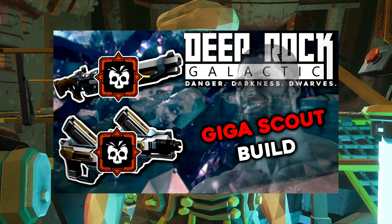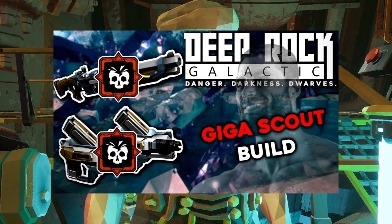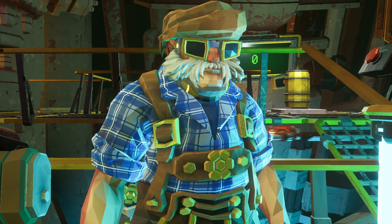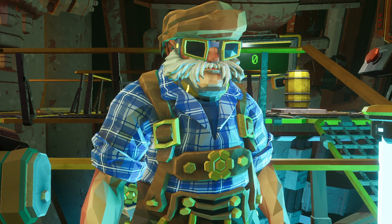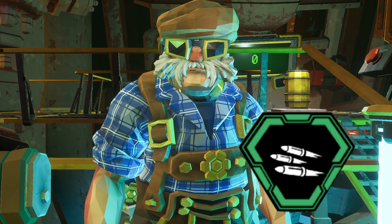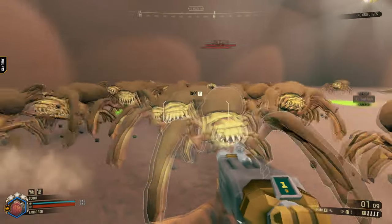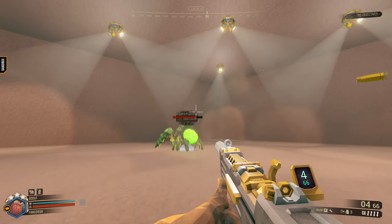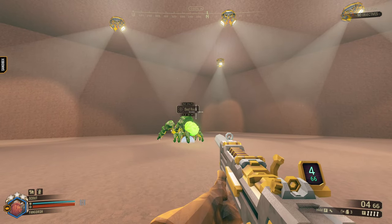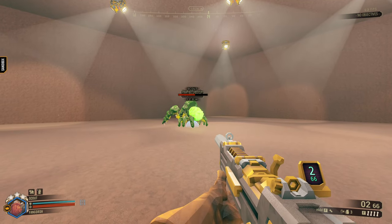It's come to my attention that the Giga Scout build I was using in one of my videos was not the first version of this build. Back then, it was actually Super Cooling Chamber and Double Barrel. But Double Barrel back then was a clean overclock and was just the worst thing to use against the bugs because it couldn't really do any damage. Same thing with Super Cooling Chamber — it didn't have the 3x weak point multiplier, so it didn't really do a whole lot of damage.